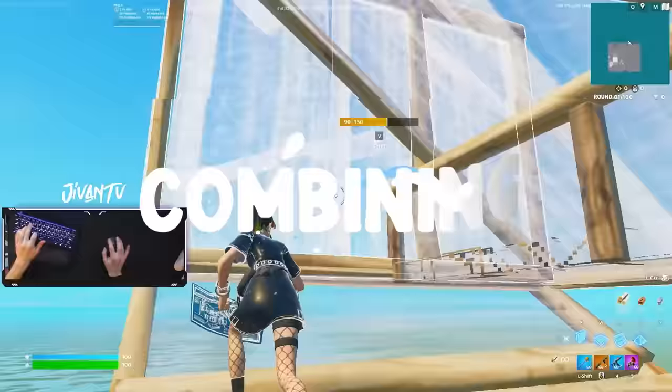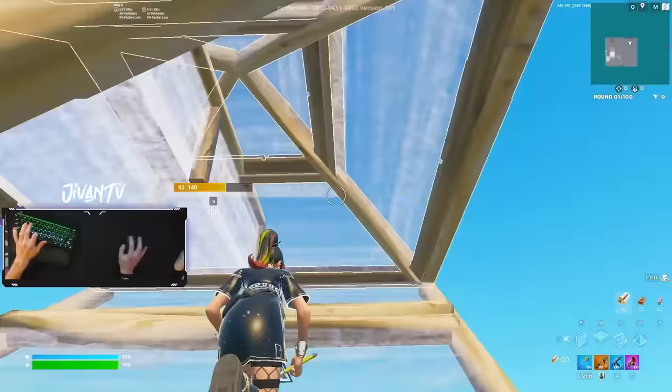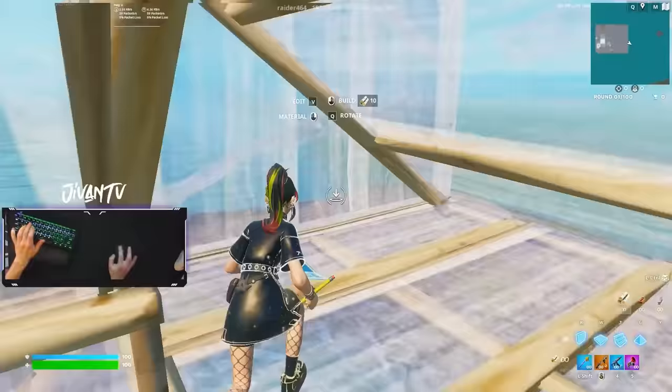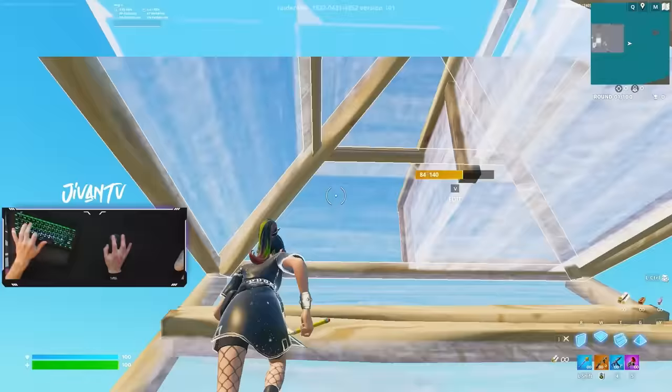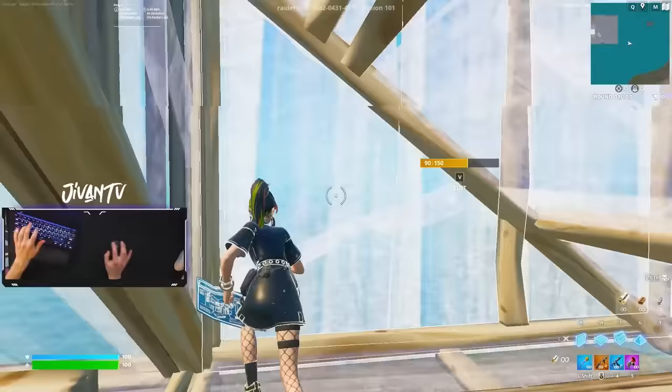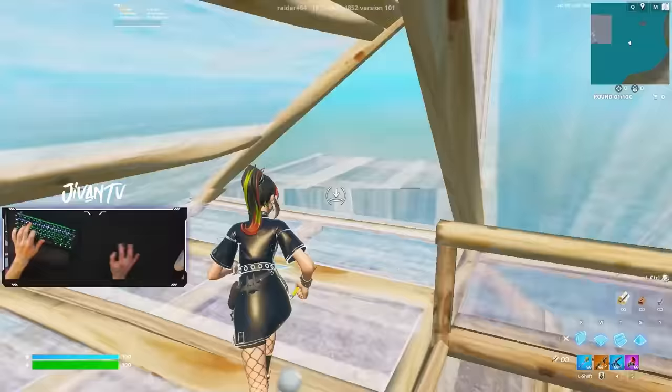Next up we're going to combine a couple of the drills. This is a triple edit into a ramp edit out the side and then repeat. These fast editing drills are going to be a bit tougher to do on higher pings like 60 ping plus, but it's still good to practice them and try to get it down — I do know a lot of people on 60 plus ping that can do stuff like this and it's crazy.